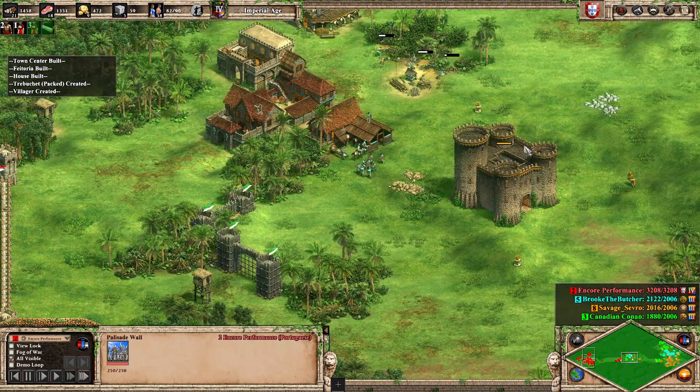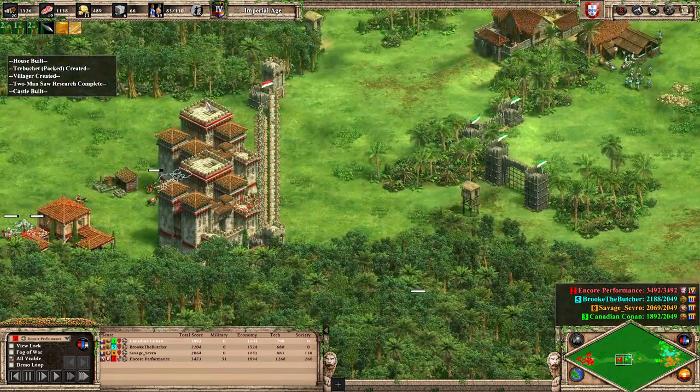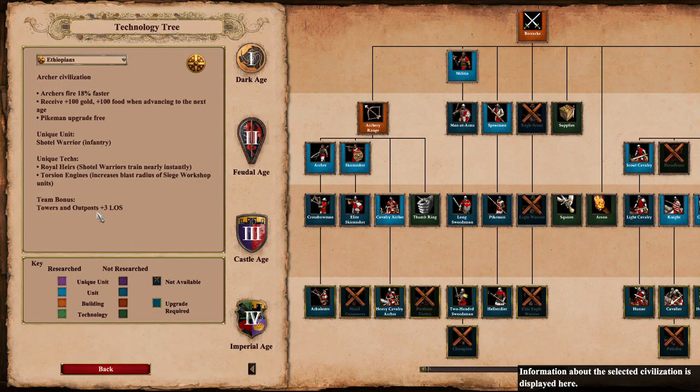I felt Brook the Butcher did good with this army — she just attacked a little bit too early before the walls were down and they died to these castles. I really like how Savage Severance is taking advantage of the Ethiopian team bonus: towers and outposts get plus three line of sight, so those outposts have way more sight range. Archers fire 18% faster — that got nerfed. They receive plus 100 food and plus 100 gold when advancing to the next age, and pikemen upgrade is free.